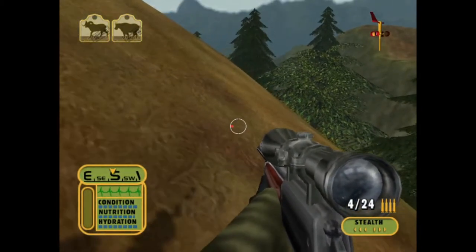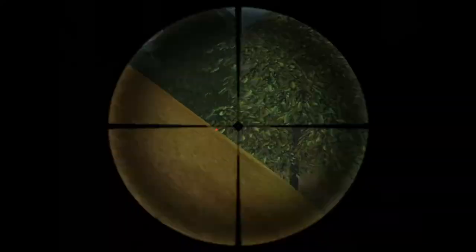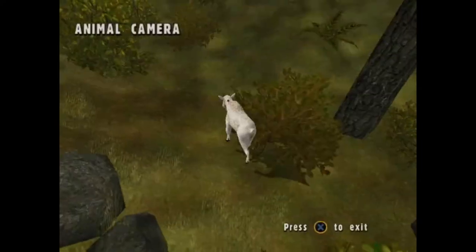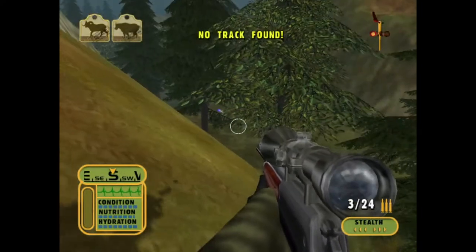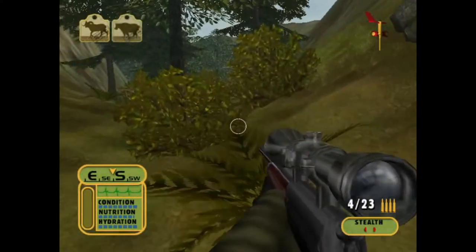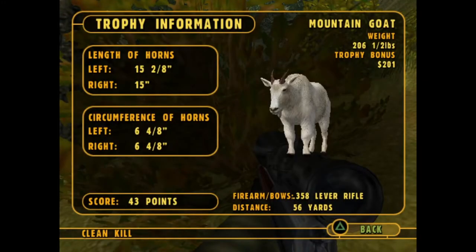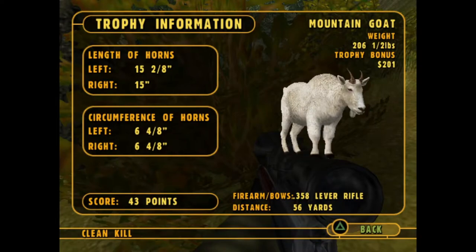We're gonna give that mountain goat time to calm down and see if we can get our doll sheep - it's just right here. Okay so this is actually our mountain goat, and once again I'm surprised we didn't take any damage. Here's our mountain goat - it weighed 206 pounds, we got $201 for it, and it scored 43 points.